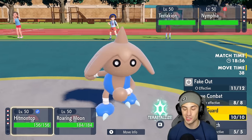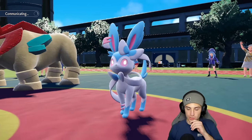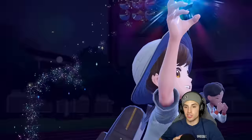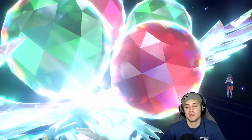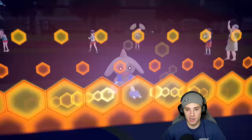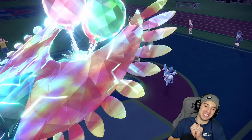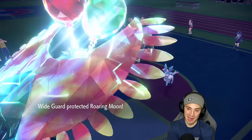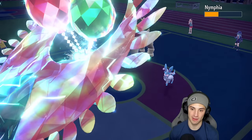The two main moves they have are Rock Slide and Hyper Voice — both spread moves. Wide Guard comes out again! We're going to Tera and go straight after Sylveon since we already have minus one on Terrakion. Roaring Moon might be able to outspeed with Booster Energy. Wide Guard coming out, Hitmontop doing his little dance. Hyper Voice is definitely coming in — and Wide Guard is killing it today! Wide Guard is lighting it up! We do outspeed Sylveon, doing a nice chunk of damage — more than half — and there's the Hyper Voice blocked.